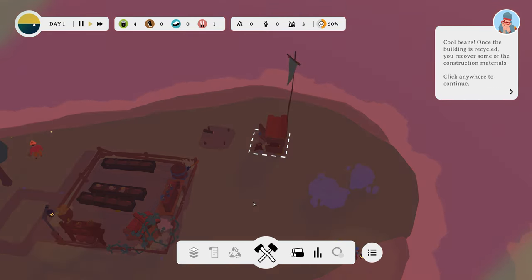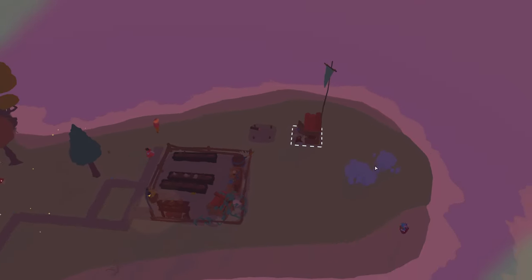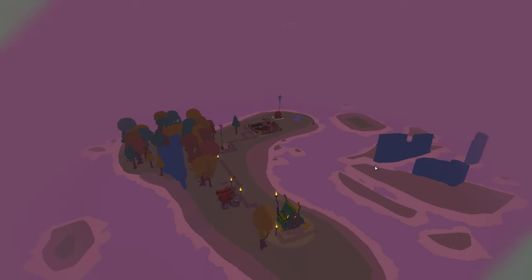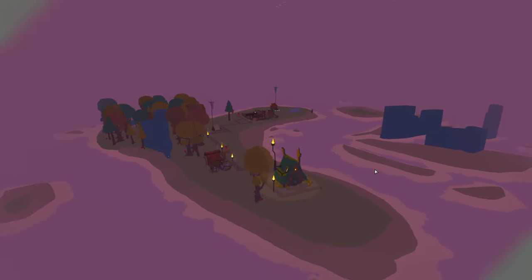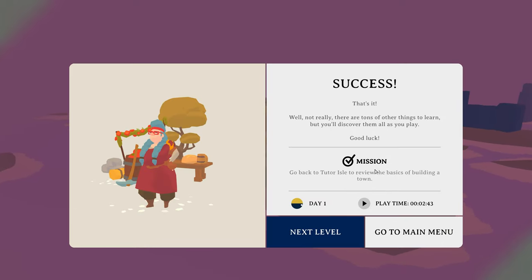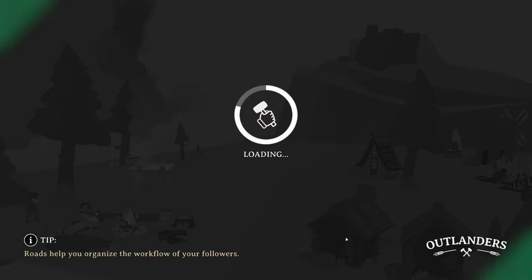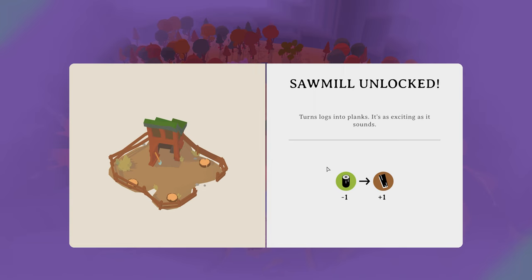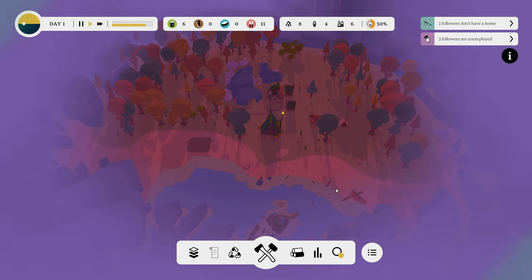Cool beans. Once the building is recycled, you'll recover some materials for construction. Alright. Well, that's that then. Hooray. Fairly standard so far in terms of building. Sawmills unlocked.